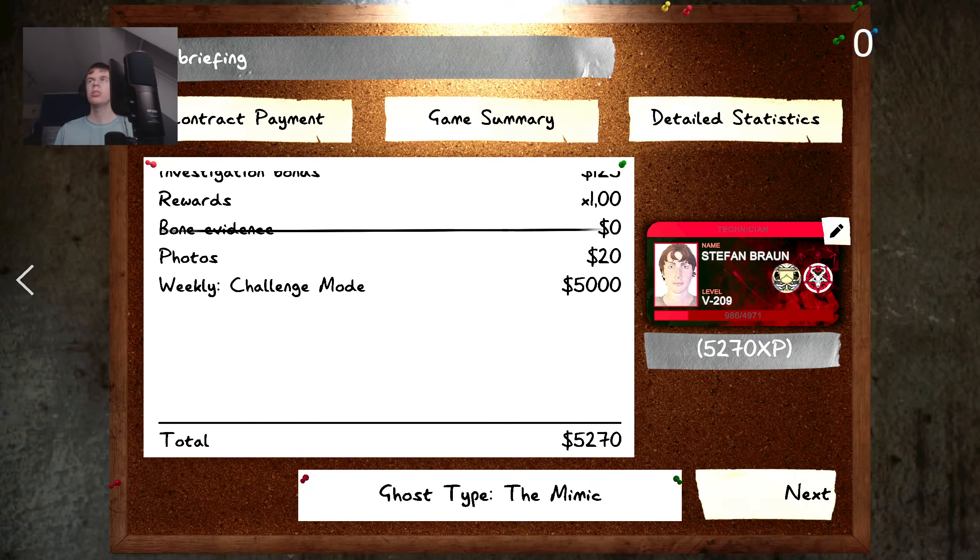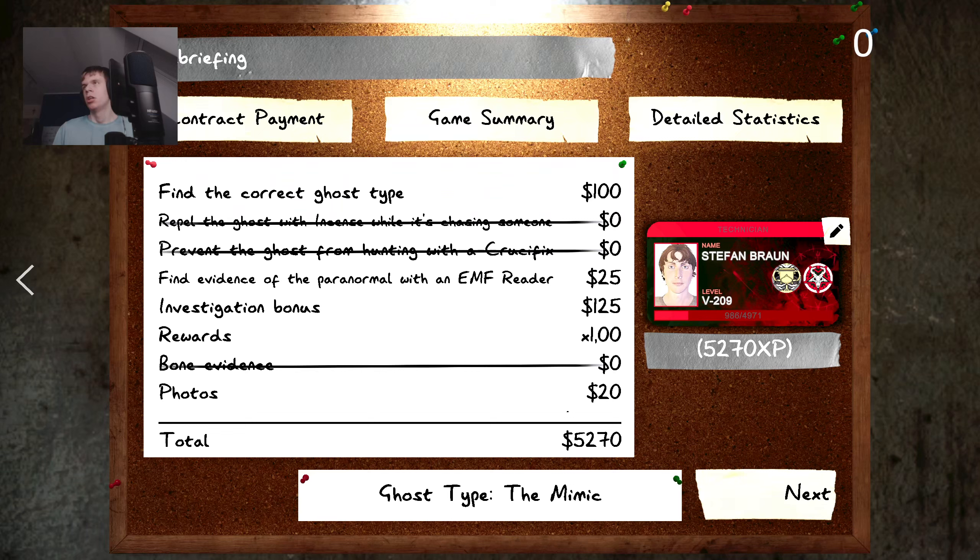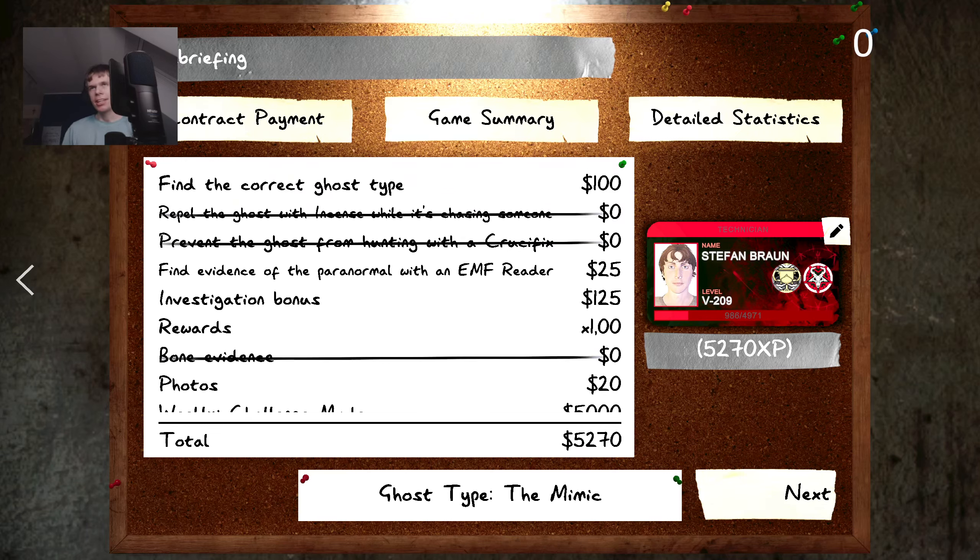And there we have it — weekly challenge number 8 done. I will see you again next week where we will be slow and the ghost will be very fast, on Krafton with a full tier 2 loadout. And maybe some — I know we still have full sanity, but some settings are a bit hotter. Even this weekly is fairly easy because full sanity and you have smudge sticks and everything. Hope to see you there. Until then, goodbye YouTube.